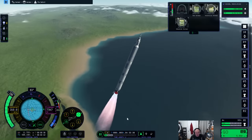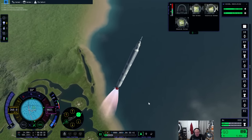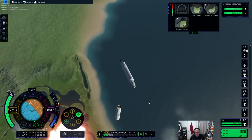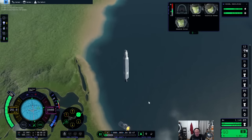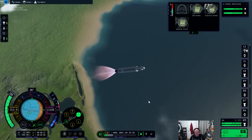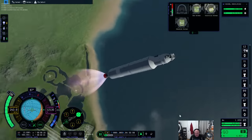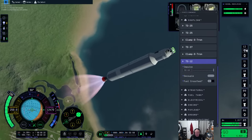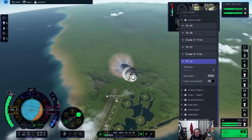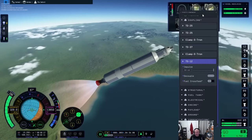It's definitely wobbling a lot, but that's fine because the real thing would do that. We're losing it! Okay — oh wait, we got rid of our escape tower, that's great. We got rid of the escape tower — that was exactly what we needed to do. We should probably ditch this as well. Apparently this is still not leaving us.